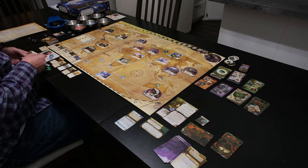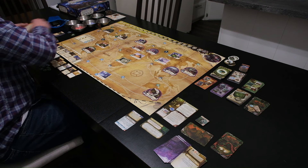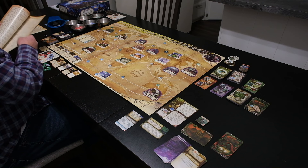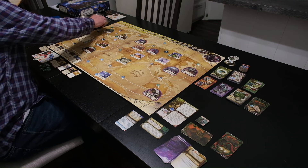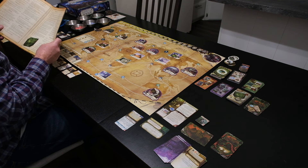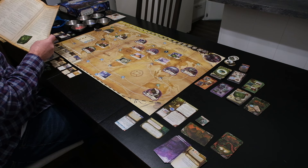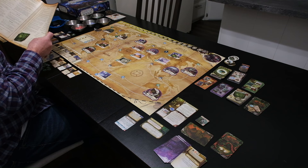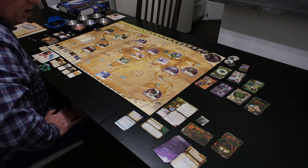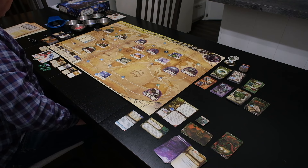On my turn I rest to heal — one health, one sanity. I have the witch doctor, which gives one extra health on rest. Then I use the puzzle box during my rest action — observation test with four dice, minus two, gives me two dice. I pass! 'You may discard this card and gain an artifact.' I discard the puzzle box and gain an artifact: 'The Cultist De Gruels — item, tome. Test lore; if you pass you may spend one Saturday token to gain two clues.' I have a boat so I move — I end up on a sea space containing an Eldritch token and become delayed. I lose one sanity and place a sanity token on the Cthulhu sheet.